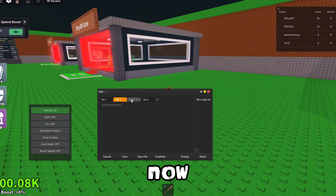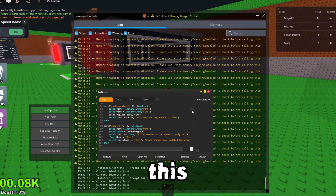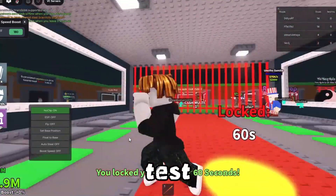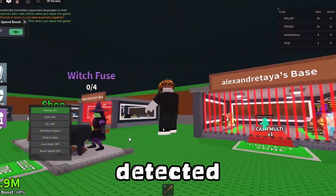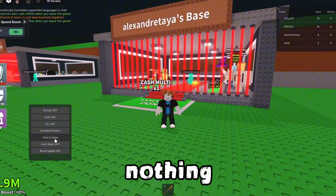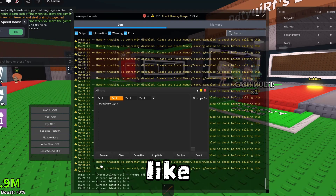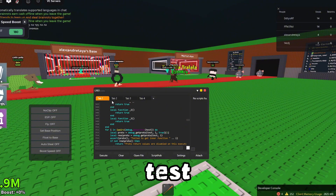The next executor is LX63. I haven't really heard of this one, but when you run it, it will say current identity is 8. However, I tried the UNC test on it and it crashes somehow. So like, if it executes at level 8 but can't run UNC tests, that's pretty bad. I assume it'll be detected, so please use an alt. I ran a script here — it's a set base position — and the UI isn't great, but it does work. It's level 8, but it crashes on the UNC test.